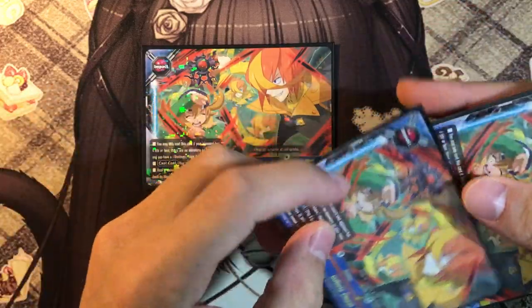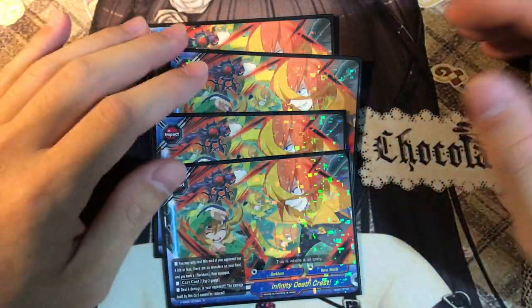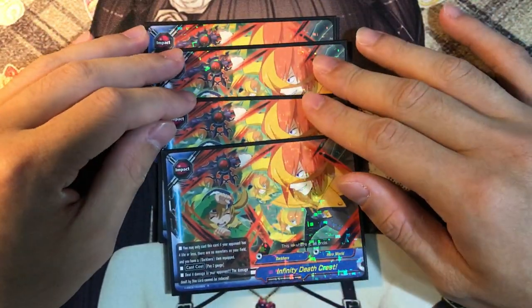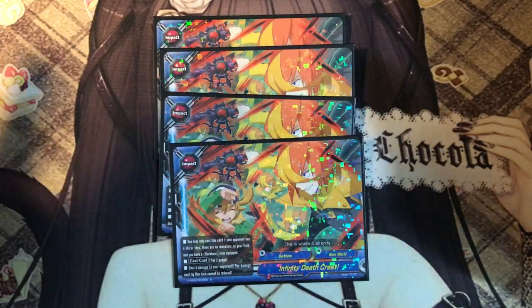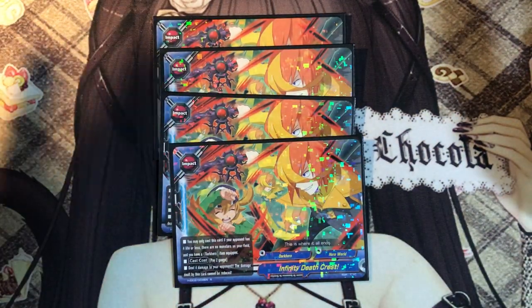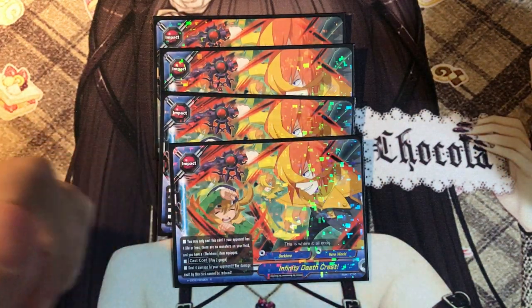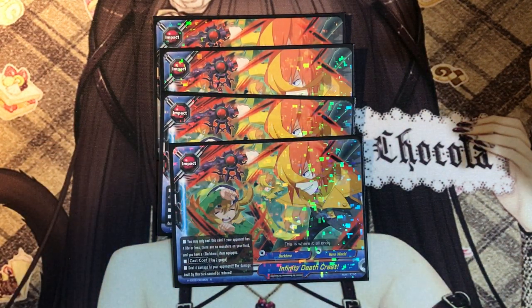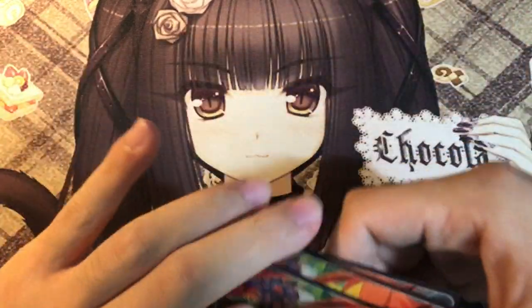For impacts, we play 4 copies of Infinite Deathcrest - still one of my favorite impacts because you only pay 2 gauge to deal 4 damage, and gauge is never a problem in this deck because we have a lot of gauge adders. You may only cast this card if your opponent has 4 life or less, you have no monsters on your field, and you have a Dark Hero item equipped - pretty easy to fulfill. Deal 4 damage to your opponents - a pretty good finisher.